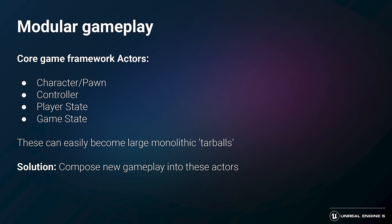It's a natural tendency for these classes to develop structural problems and end up tarball-ing, resulting in tens of thousands of lines in each class, with long iteration times and everything in the game knowing about each other. This also makes the code brittle, as it's hard to disable or modify a feature without unexpected consequences. So our proposed solution is to compose new gameplay into these actors instead of adding it all in one place at once.